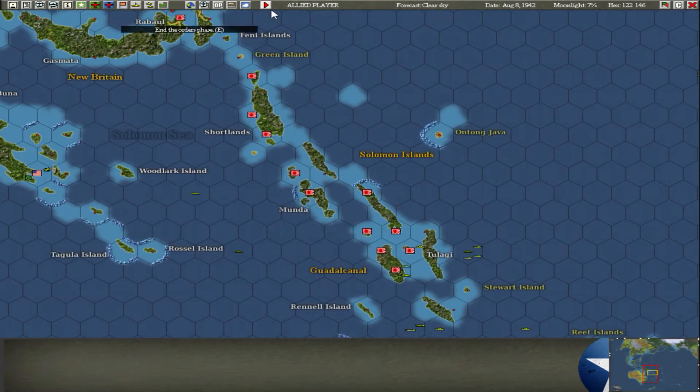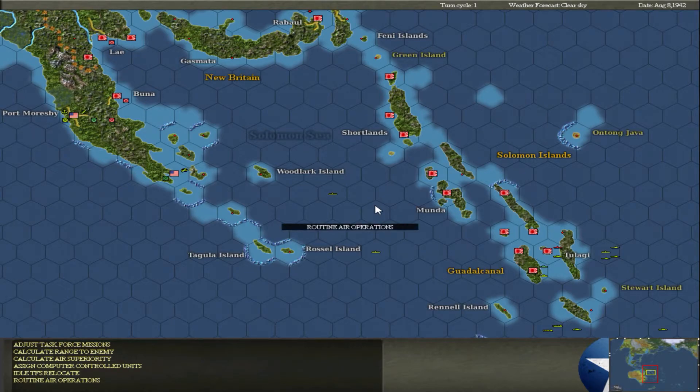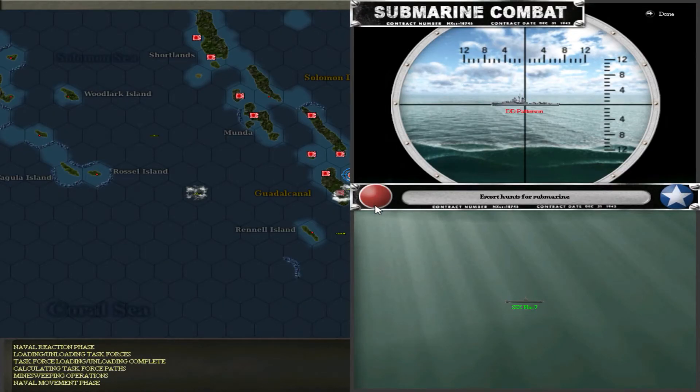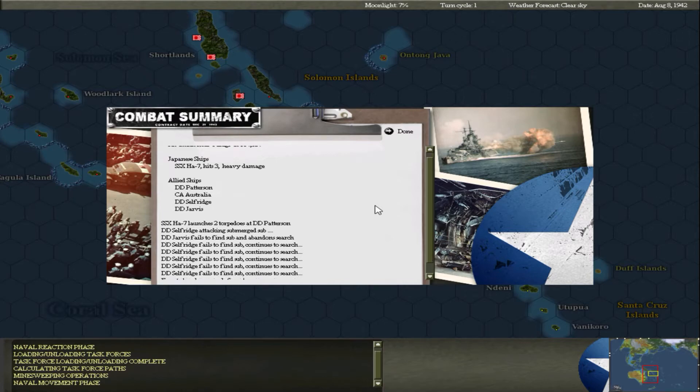I know I should be doing more. I really want some tips on how to play this game correctly. A Japanese submarine is firing at a destroyer and we've set fire to the submarine. They missed but damaged the bridge - I'm pretty sure they're dead. There's another fire. They're getting rattled. I think they're sunk. Abandoned search? Three hits, heavy damage - I'm pretty sure that's going to be sunk.